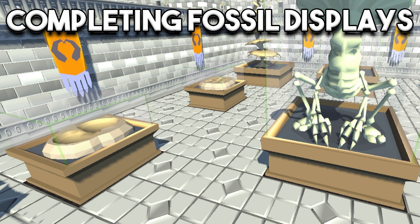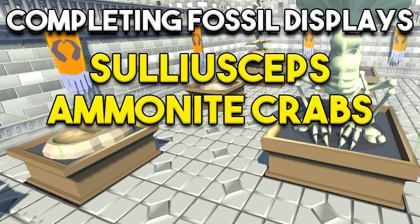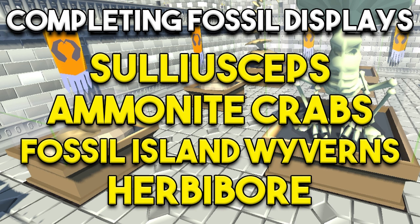The final method for kudos is completing fossil displays. Before you can complete fossil displays you have to get fossils — the best way is from Fossil Island. The best method is Sulicep trees: cutting these down gives decent Woodcutting XP per hour and can also yield a lot of fossils. In addition to that you have Ammonite Crabs, which is a really AFK method of getting fossils and will give you some decent melee XP. There are also Fossil Island Wyverns, a more intense method that yields more fossils than Ammonite Crabs. And finally there is Herbiboar, a hunter method that is efficient if you want to train your account and get fossils on the side.